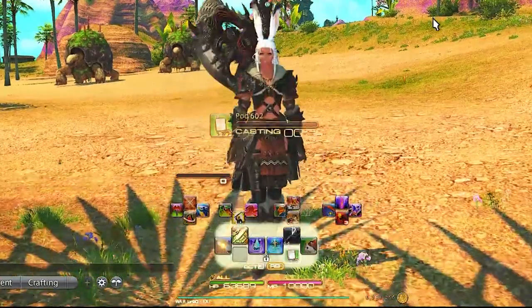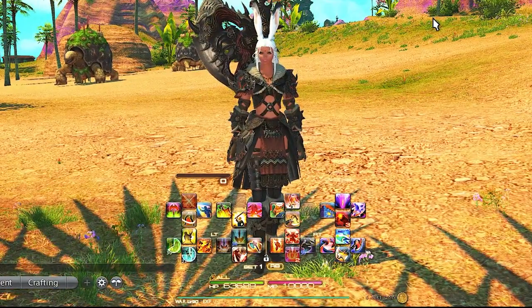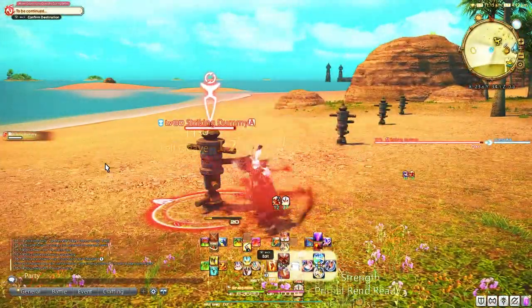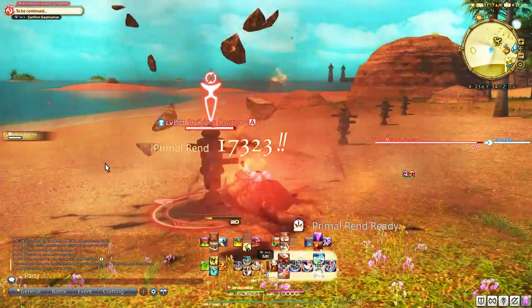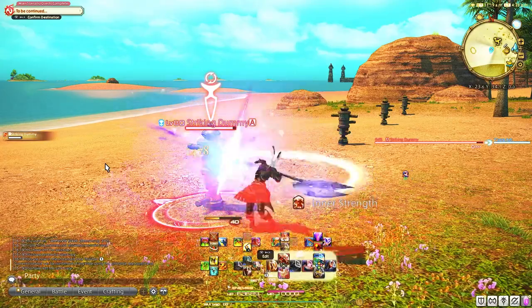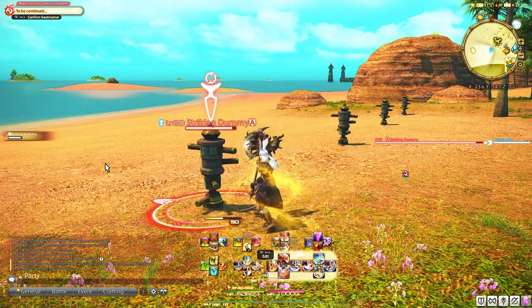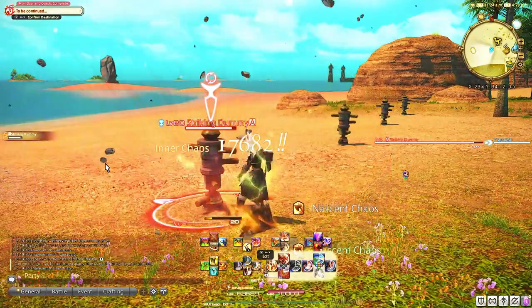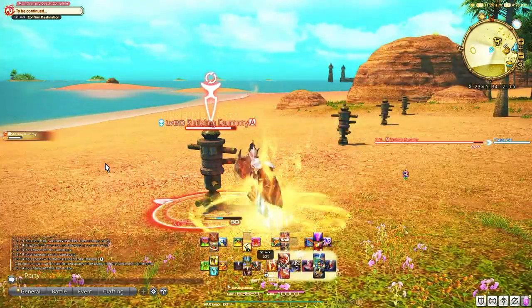My double-stacked cross hotbar video will show you how to set all that up. I do not put utility abilities on my double-stacked cross hotbar because cross hotbars 1 and 2 should only be abilities I'm using in battle or pertinent to that job specifically. I won't do it on any job if I can't do it on every single one, because not all of them have open slots — like Paladin, which uses all cross hotbars and still can't fit every ability. Shirk also doesn't make it on the hotbar as I've never needed it for casual content, alliance raids, or even 8-man raids. It really only matters for savage, extreme, unreal, or ultimate content.